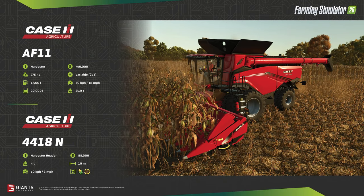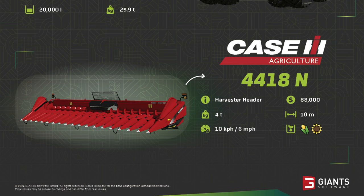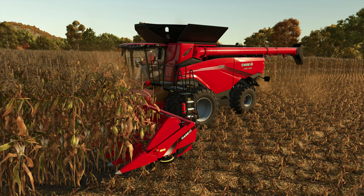The Case IH AF-11 weighs in at a hefty 25.9 tonnes, so ground deformation will be interesting with this machine. On the front of the combine we see the 4418N corn header — an 18-row header as denoted by the model number. It is $88,000, 10 metres wide, and will harvest corn and sunflowers at 10 kilometres or 6 miles per hour. The header weighs 4 tonnes. Interestingly, this does not fold — it's not a folding corn header. However, looking at the Case website there is a 44 series model which will fold, so we may see more variations when the game releases.